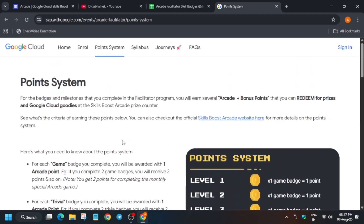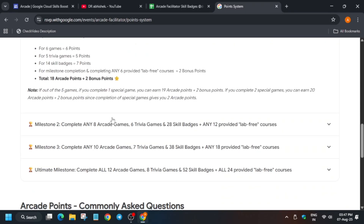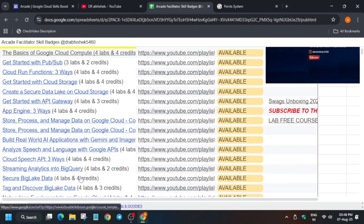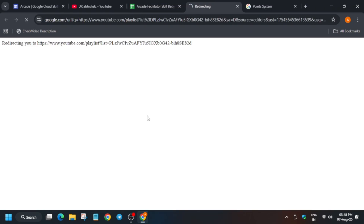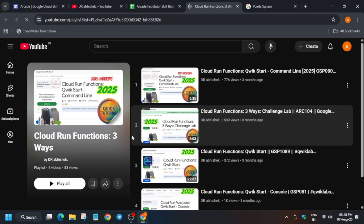Here you can see the skill badges mentioned. I have prepared a complete sheet — let me show you. This is our skill badge sheet. Here you can see all the skill badges listed one by one, and just next to it is the solution playlist. If you want to complete a cloud run function lab, you just click on the URL and you will be redirected directly to the solution playlist. Everything is covered — you just have to watch it and complete it.